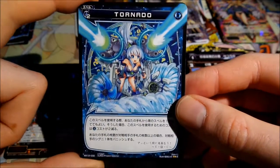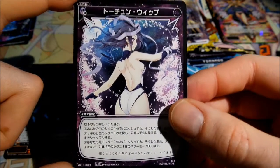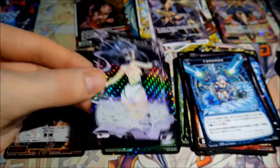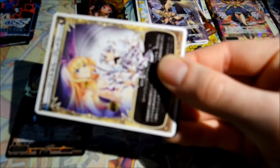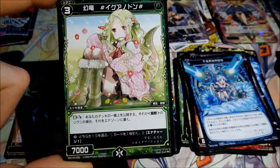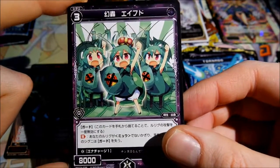Then the next card, it's called Tornado Two. Then reprint. And also a foil card — exactly the same reprint card. Then an arts card. A new realm, and it's very funny — a little bug army.